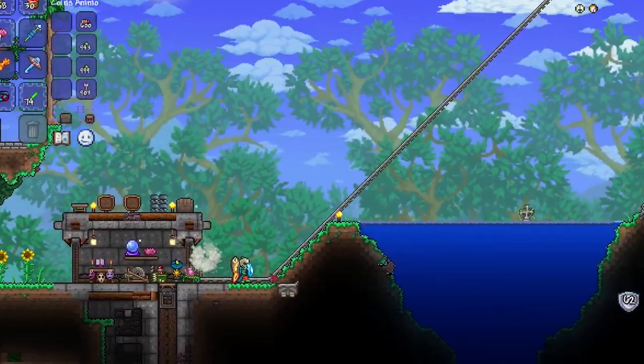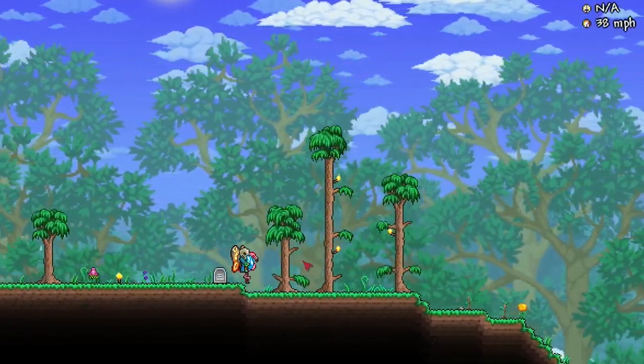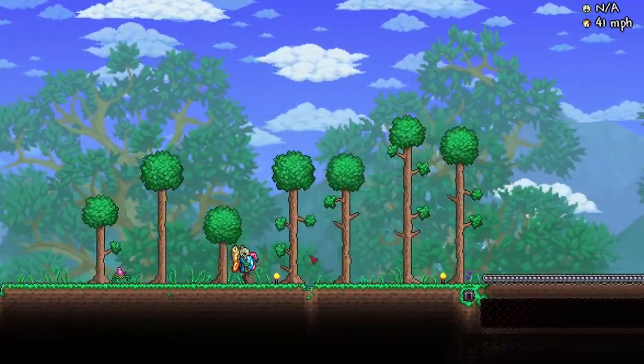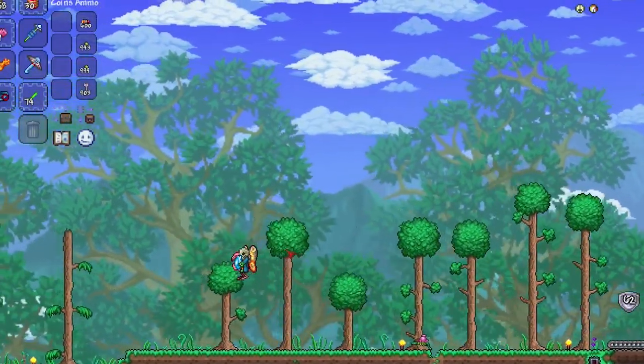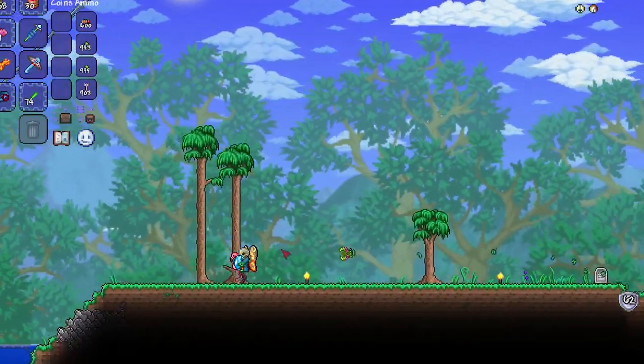The Flamingo travels at a cruisy 38 miles per hour. You can jump with it, however there is no natural double jump with this mount and you cannot fly with it unfortunately.